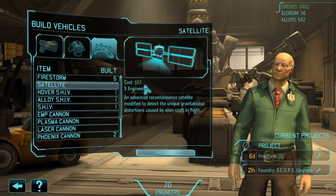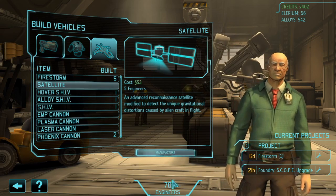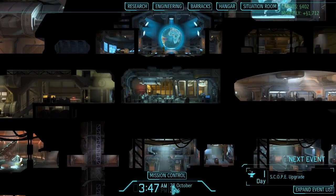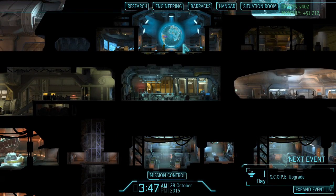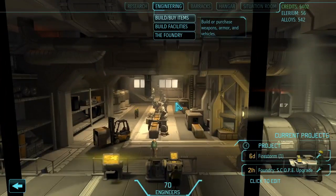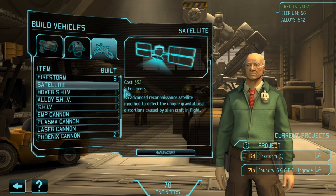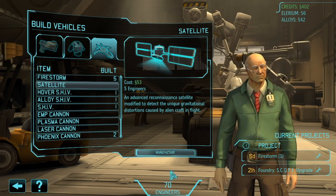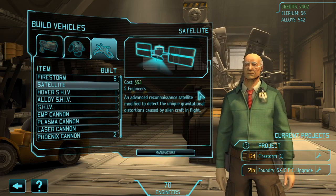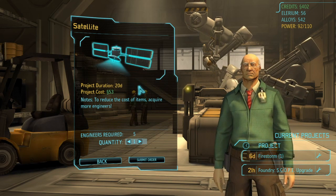You need to go to Engineering, build items under the third tab — you can build a satellite there. It costs $53 to make and requires five engineers. Keep in mind: I currently have 70 engineers. At the end of the month — currently October 28th — I'll get more engineers from my facility bonuses through workshops. But you won't expend engineers like you do credits, alloys, or meld. When you go to build a satellite it takes five engineers but you will not lose those five engineers. A satellite takes 20 days to build, as you can see here.